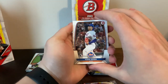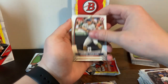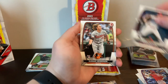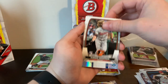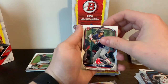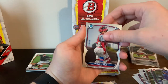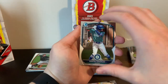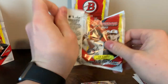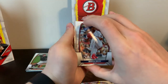Once they get called up their prices just soar through the roof if they were a lower-profile player at one point. Gunner Henderson — there's a nice rookie for sure. Kumar Roker insert. Asuaro, Fiergo, Ricardo Perez, and a Morton Gonzalez first Bowman.